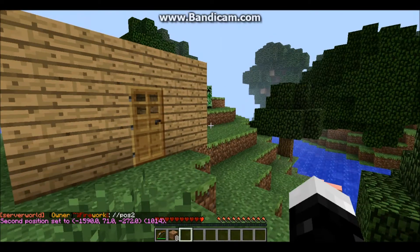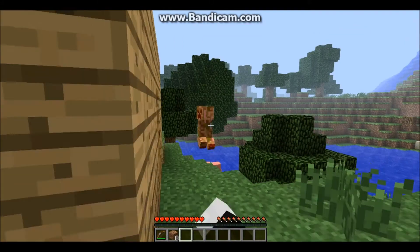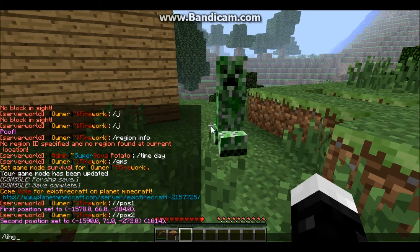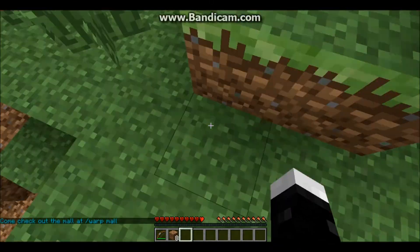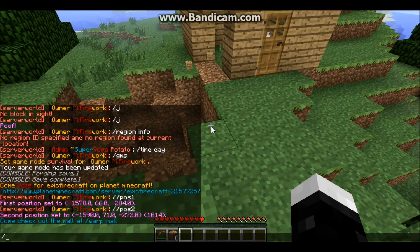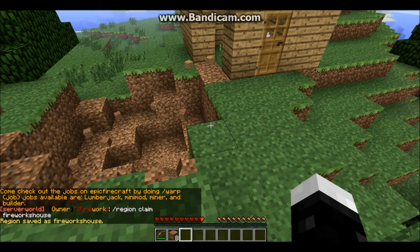Now you've got your whole house selected along with the blocks around it. There's a creeper — oh crap, your house just got destroyed a little bit, but that's besides the tutorial. Anyways, you've got your house selected, so now you're going to do slash region claim and then whatever you want to name your region.